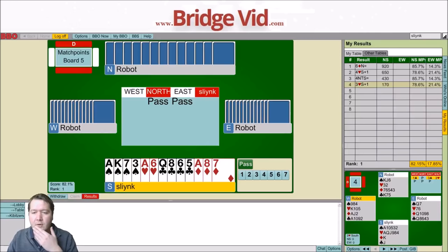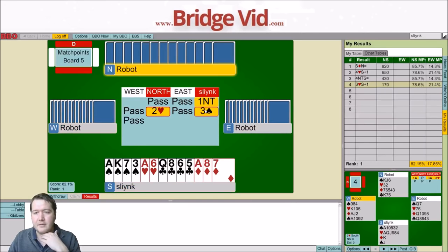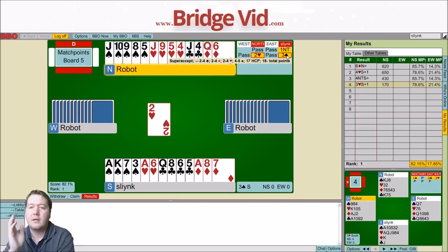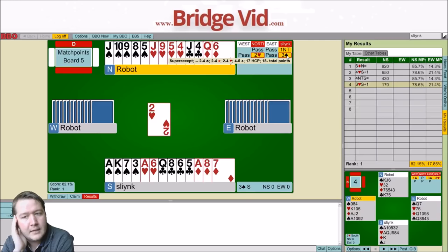Moving on - halfway through, now onto board number five. 12, 15, 17 bag. Super accept! Did I show a maximum? My partner still declined. Jumping here just showed four card support and a maximum. It looks like I'll probably just go off in three spades now.